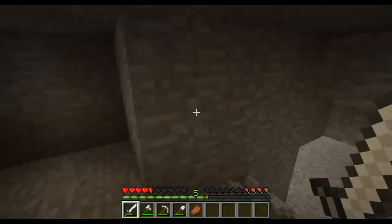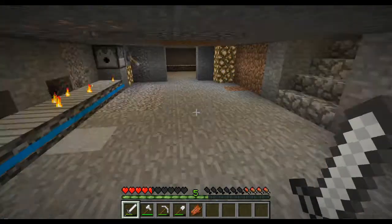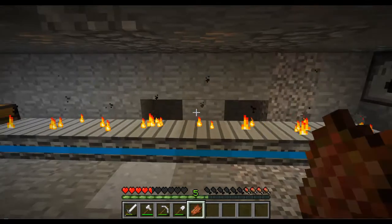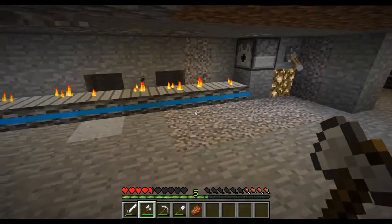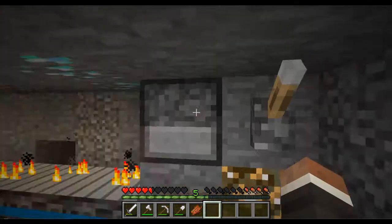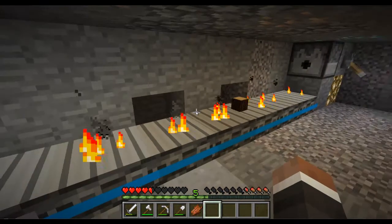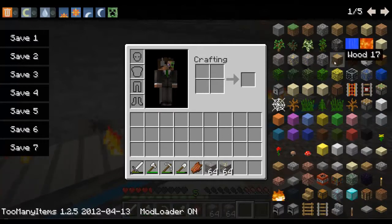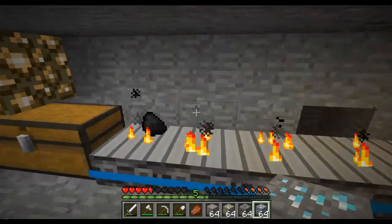Now for the mod. Here's the Conveyor Oven. As you can see, it is a conveyor belt, and that's an oven. I have wood in here and I'll show you. It works with anything that cooks in a furnace — not the fuel, but things that cook, like ore. When you see that, it just popped out charcoal.